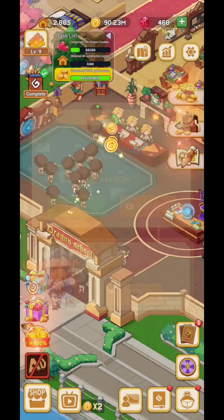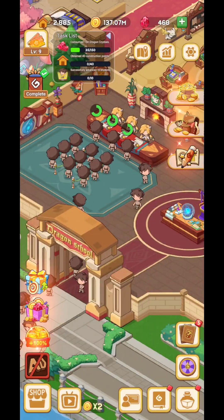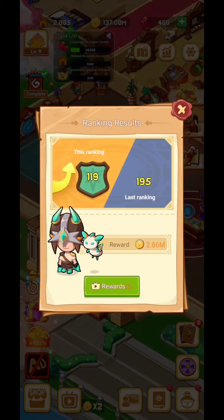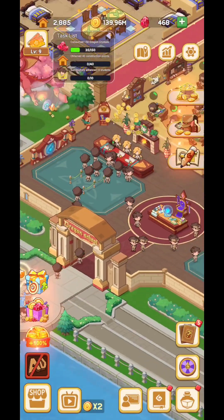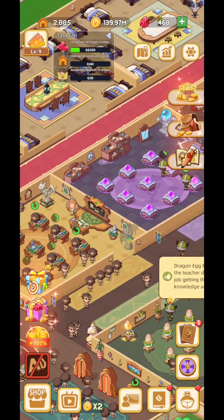If you're going to watch the ad you're going to get that double income. I don't need the money because I have enough gold coins. So you're going to have different kinds of events that you can participate in — obviously you're going to teach some magic and teach the pupils how to handle the dragons.